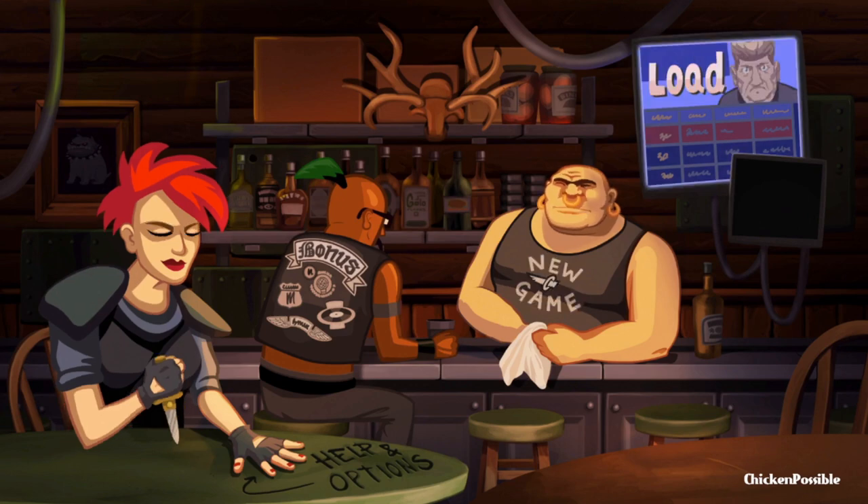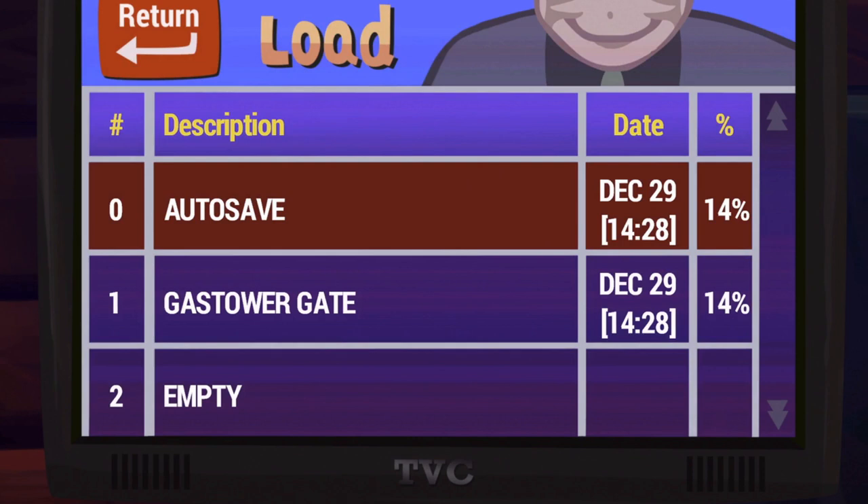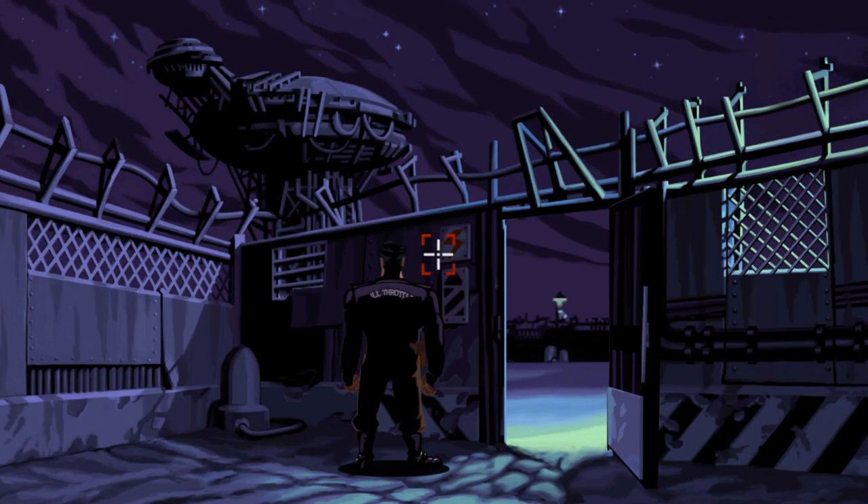We're going to go up to the upper right, click on load, and then choose our save file for the gas tower gate where we left off in part five. We're going to earn the next three achievements here. Here we are, back at the gas tower gate. Let's go inside.